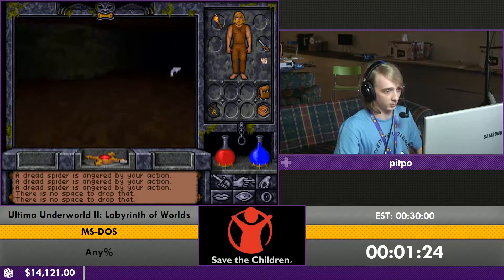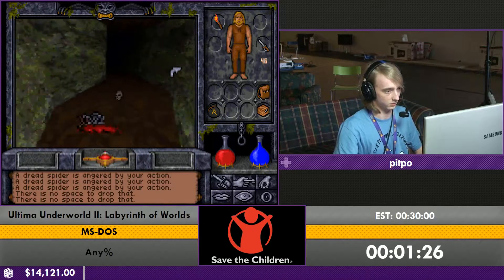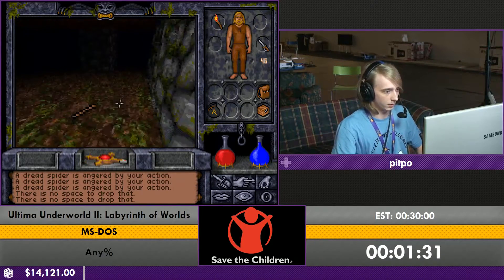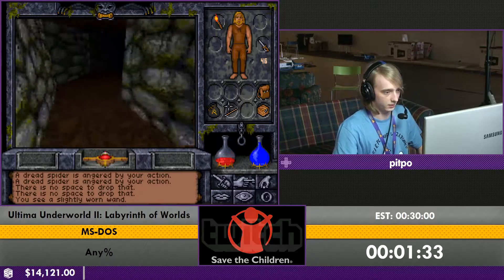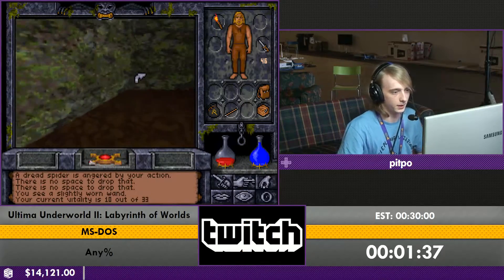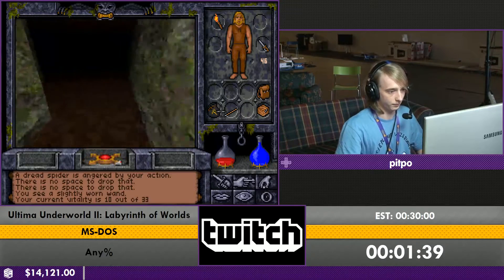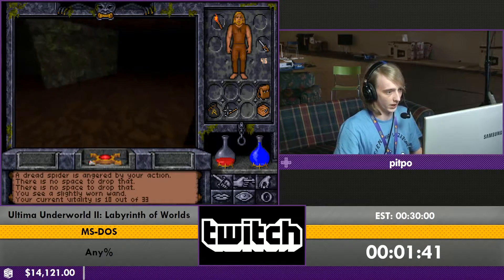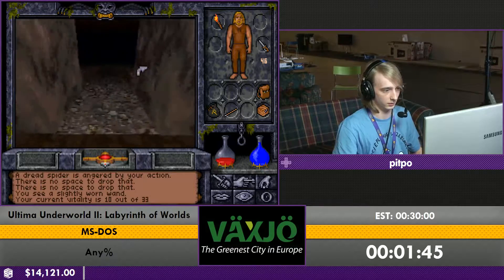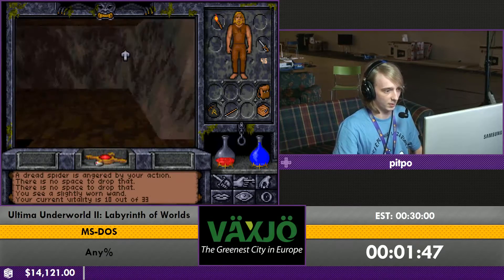You are sent on a mission to investigate what actually happened around there. You're supposed to talk to pretty much everyone in the castle to figure out the situation, but this is a speedrun, so who needs that, right? I'm grabbing this wand of lightning. This is going to be used for combat, just in a moment and then a little bit later, because I'm a mage.